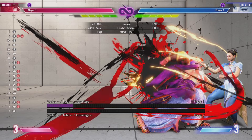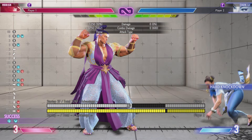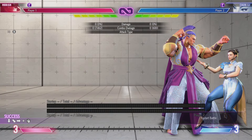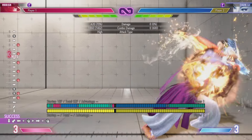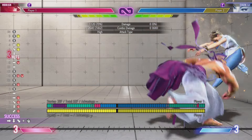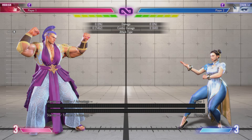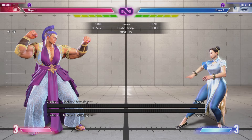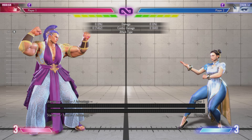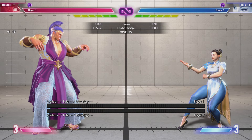Last thing: DI wall splat combos. I have a YouTube short about this if you want more detail. Usually if you have the meter, I'd recommend going into fan grab or charge back heavy punch into heavy gladius. If you don't have meter, the optimal meterless is heavy slam, charge back heavy punch, heavy gladius — does three thousand. If you can't do that, towards heavy kick into medium punch superman punch sets up a safe jump. I'll link a full video on DP punishes at various screen positions and a video on how to punish every super in the game with this character. Hopefully this is helpful — as always, have a good time.